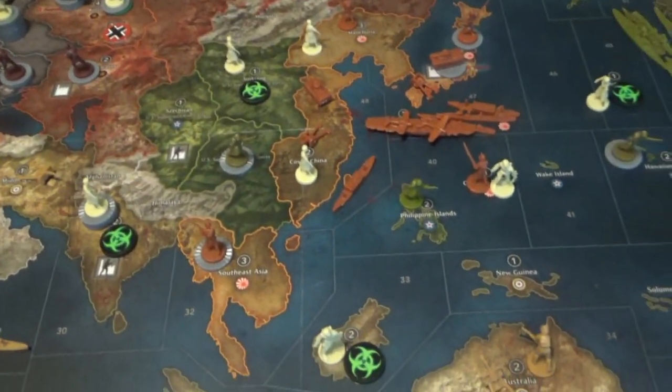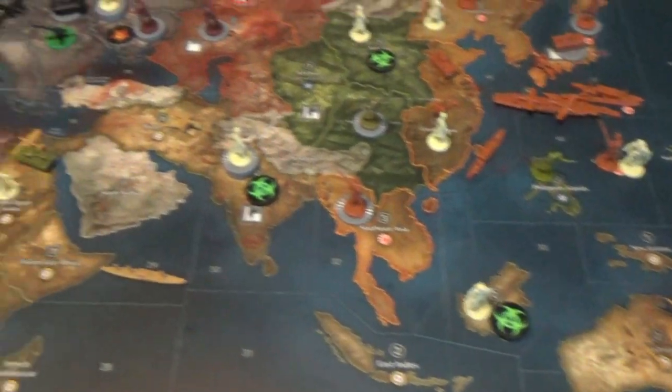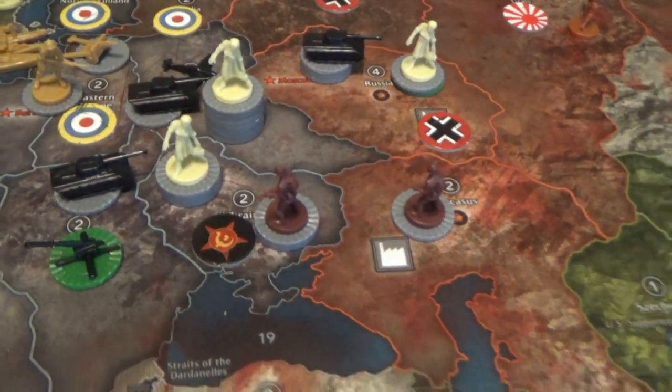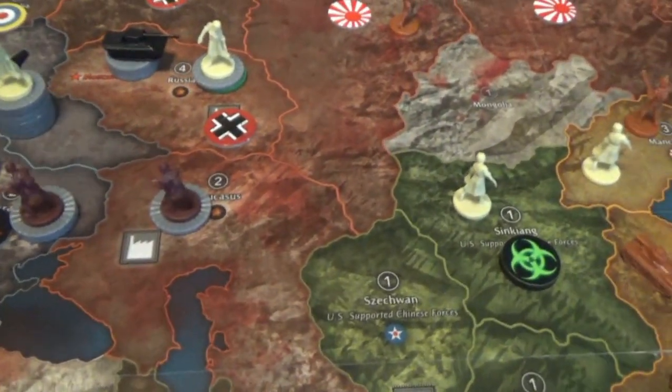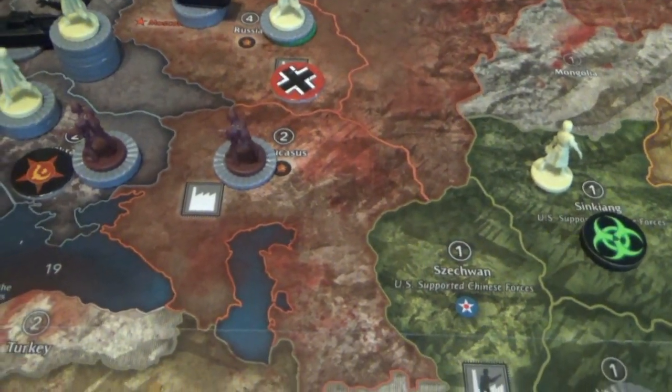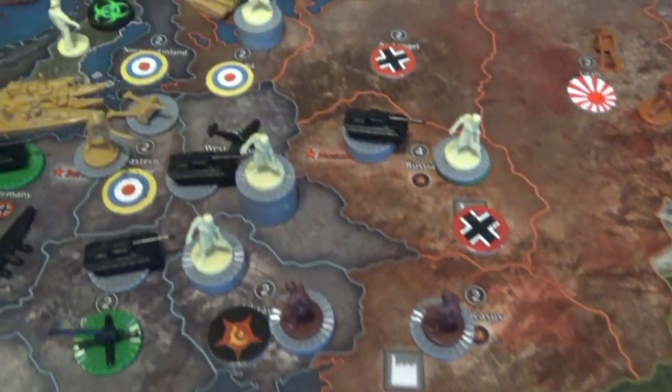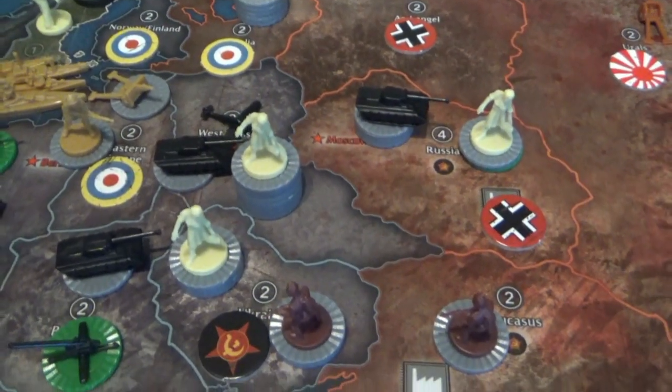We're heading into turn five. Russia might not even survive that round — they might just have the Caucasus left at the end of their turn. We'll see what Germany's going to do. They've got a lot of zombies, and sometimes the best thing to do is just leave the territory.